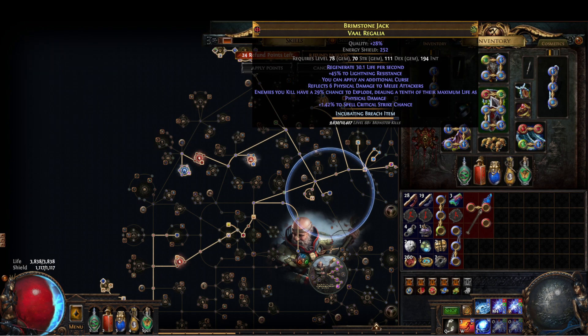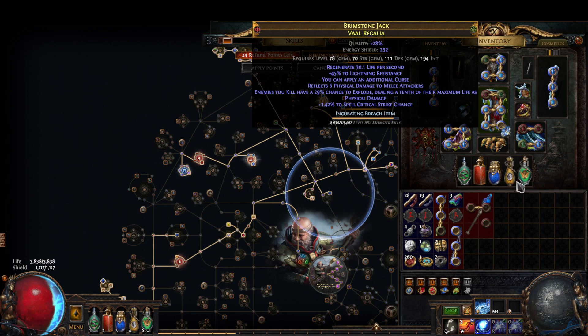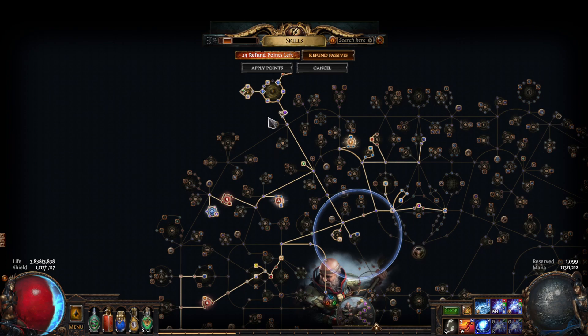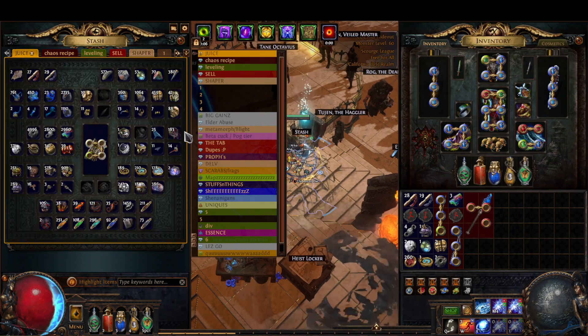For your second brand mastery grab whatever you want and boom, you have a Storm Brand build. You'd obviously have to switch out your six-link colors for the optimal Storm Brand links and switch out your Spark for Storm Brand. That's all you'd really have to do. I did that but in reverse for Spark because I wanted to fit in a second cluster jewel to get more damage — and it worked beautifully.